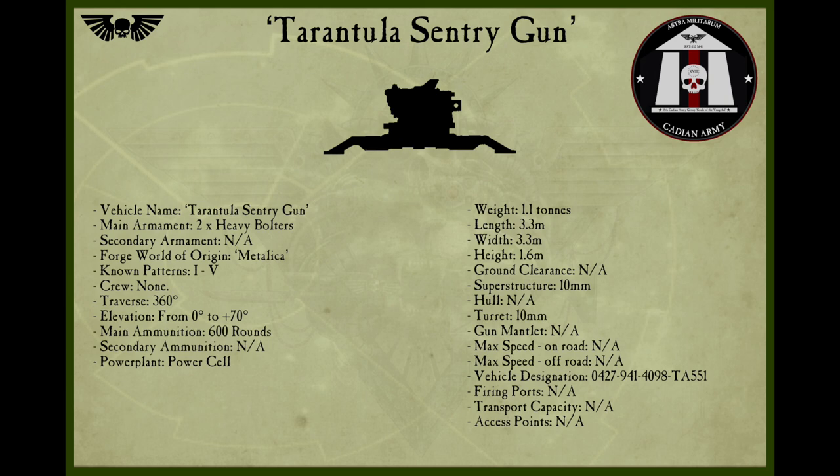The main Forge Worlds of the Tarantula's origin are Lucius, Machan, Vos, and Metallica. The Tarantula is controlled by a simple logic engine and infused with a machine spirit, which allows it to operate without a controller. However, due to limits in the logic engine's targeting capabilities, it must be preset to fire in one of three distinct modes prior to being deployed into battle.